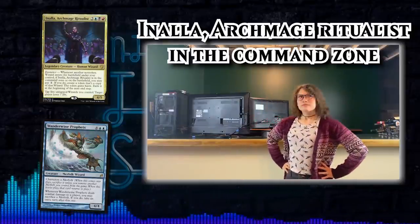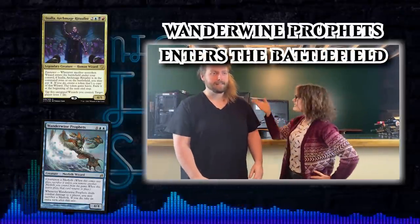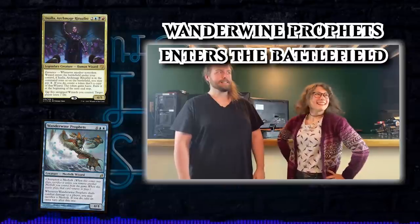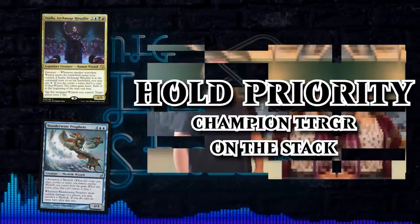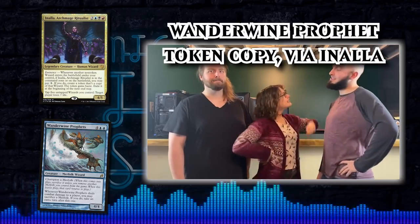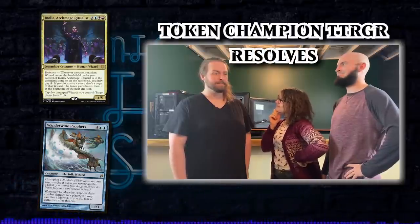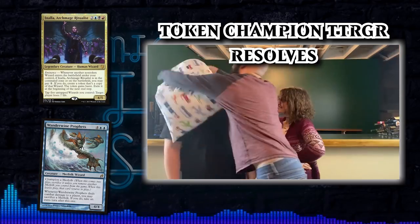Step one: get Wanderwine Prophets into play cheaply — in this case via Reanimate. Once Wanderwine Prophets enters the battlefield, you hold that Champion a Merfolk trigger, because you normally wouldn't have another merfolk in play. However, Anala has a trigger because Wanderwine Prophets is also a wizard. When it comes into play, you hold the Champion a Merfolk trigger, allow Anala's trigger to resolve, and pay one mana — two mana total for the turn — to make a token copy. You let that token's Champion a Merfolk trigger go onto the stack, resolve, and then Champion the original Wanderwine Prophets underneath the token.